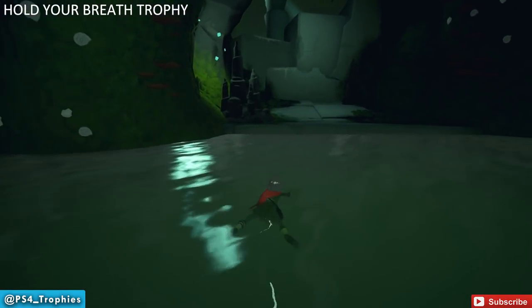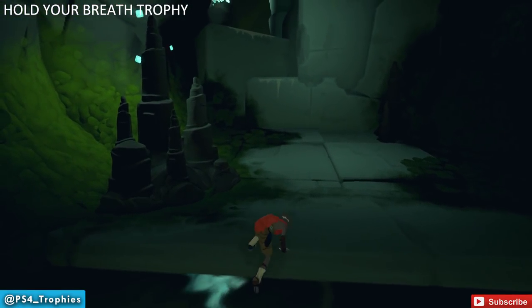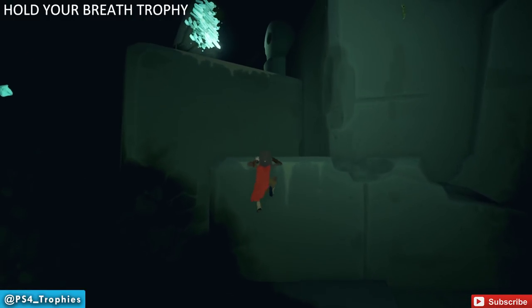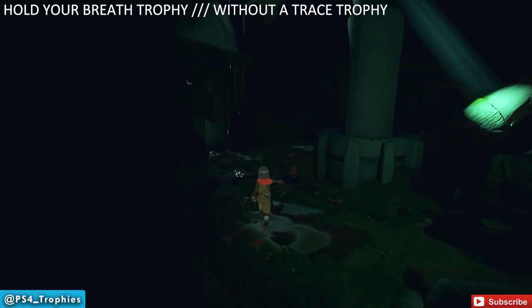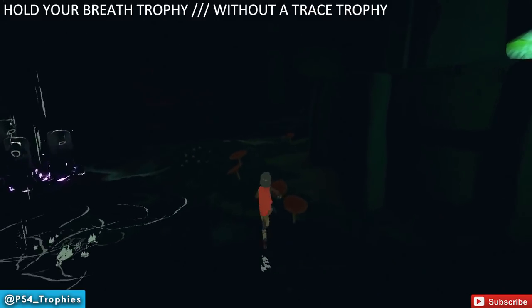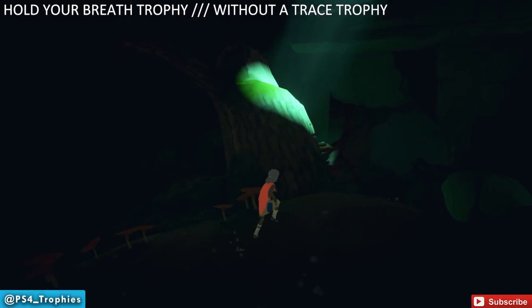Now we're going to work on a second trophy simultaneously: 'Without a Trace.' Both trophies will pop at the same time. The 'Without a Trace' trophy requires you not to disturb any of the statues in the next room, which is not very difficult to avoid.